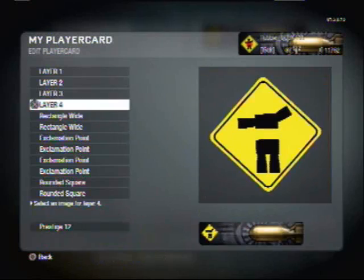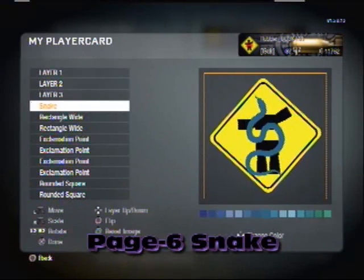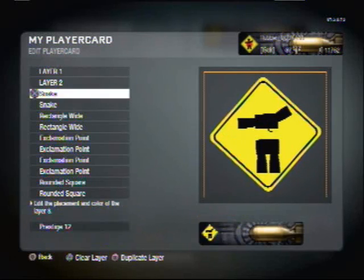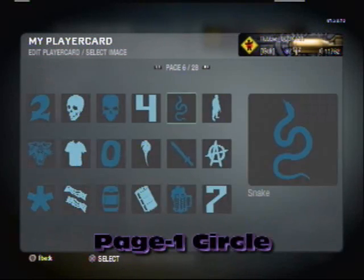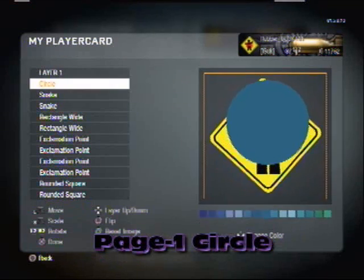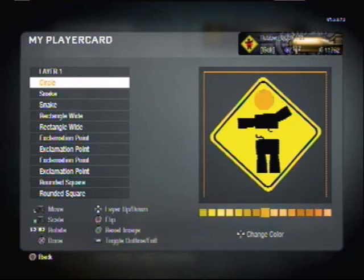Now we have to go to page 6, grab the snakes, turn them black so it kind of looks like he has limbs coming out of his body. Click square, pull that down, square again. There we go. Go down to page 1 now, get the head for the guy right there, and make that a blackish color.